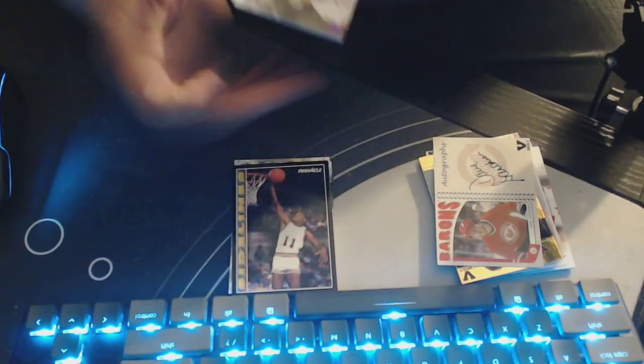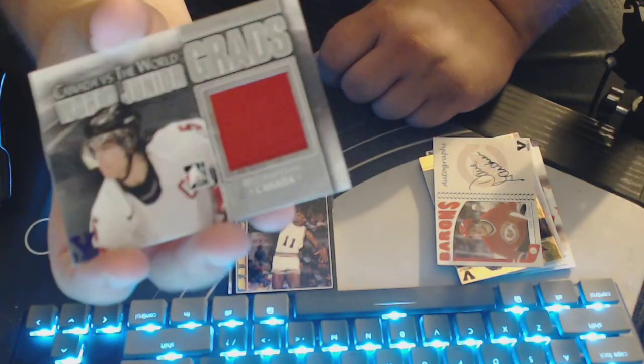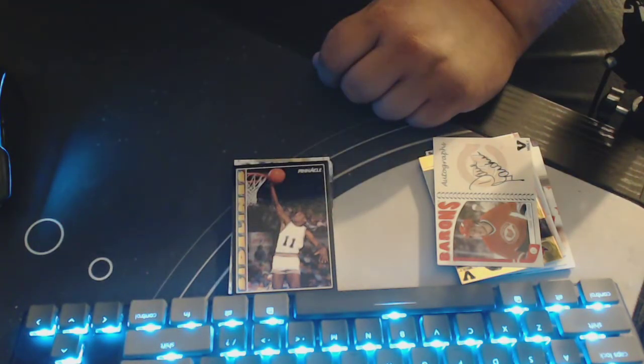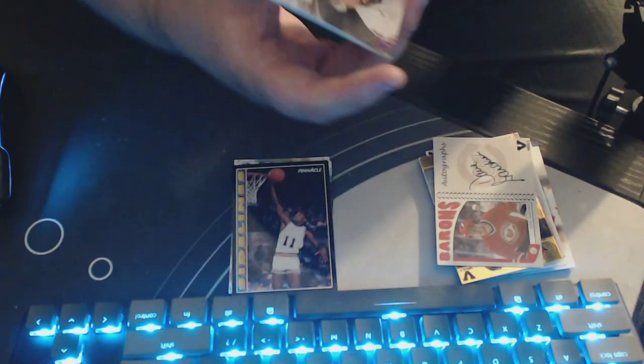Another patch card here — this is World Junior Grads, Kristopher Letang. Right on. That's a big old patch there — not really a patch, just a big relic. Canada versus the world. Letang was Canada's captain of the 2007 IIHF World Junior Championships, and that's a memorable tournament that marked his second consecutive gold medal victory. Right on, cool.